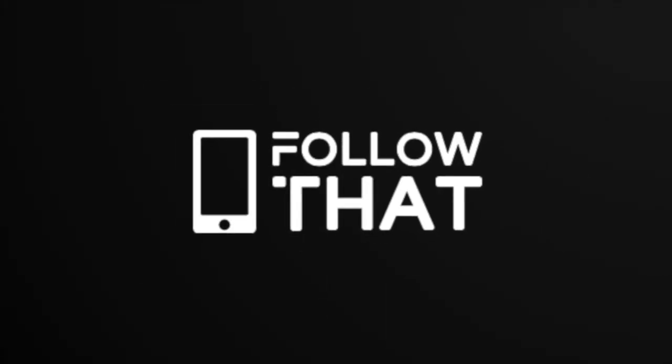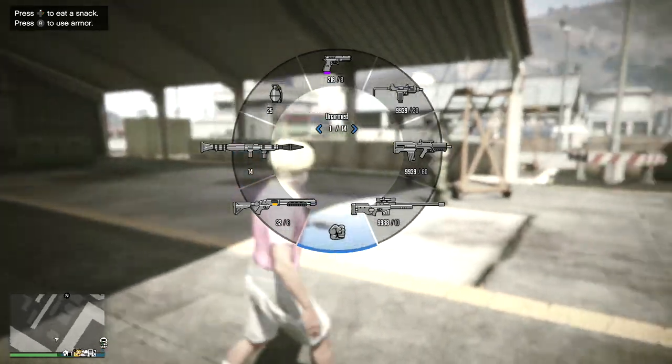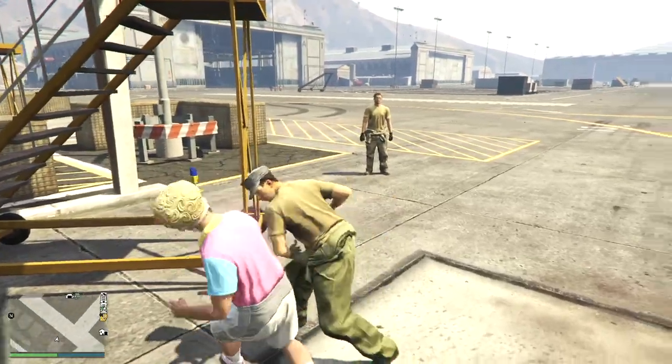Hello people, welcome back to follow that. So, little challenge for today. If I can steal the jet from Fort Zancuda with a stone hatchet — and the stone hatchet, the beautiful thing, is that it takes you into rage mode.